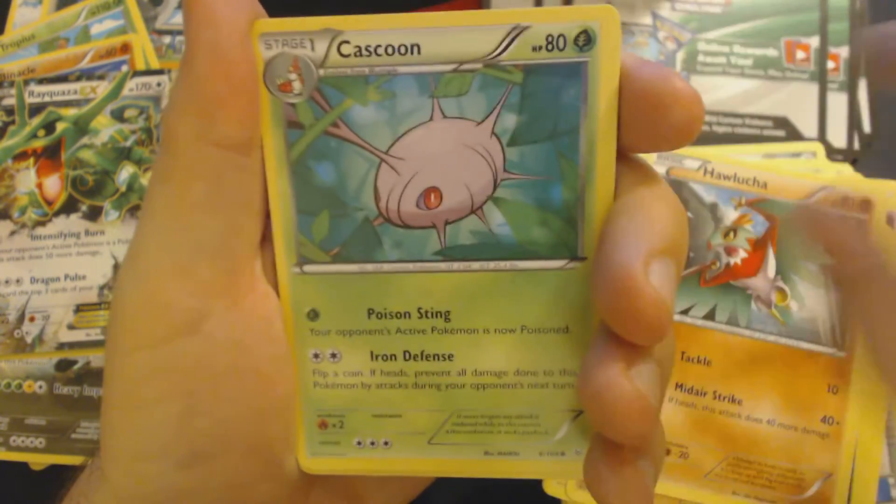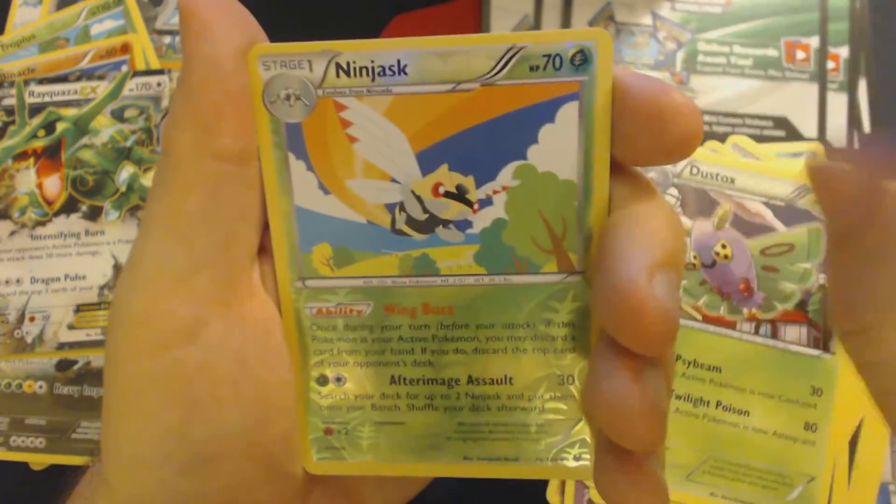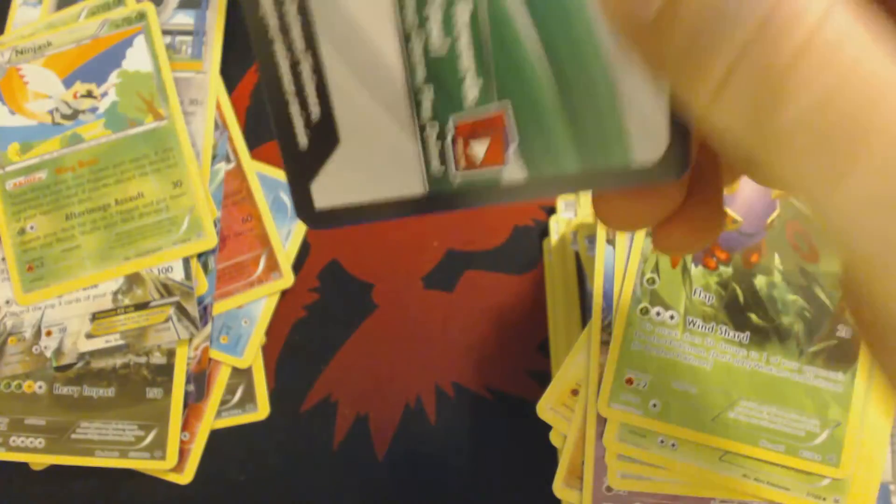Pack 17: Minccino, Hawlucha, Cascoon, Meowth, Natu, Revive, Altaria, Dustox, Reverse Hollow Ninjask, and the other Dustox. And now for our final booster pack of this half of the box — the other half will be in a separate video.